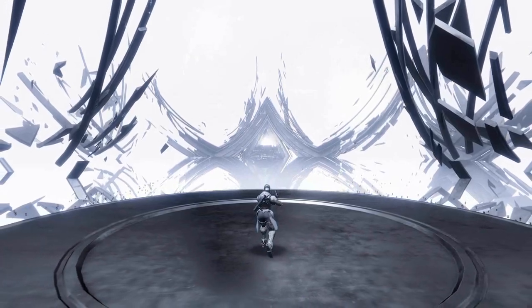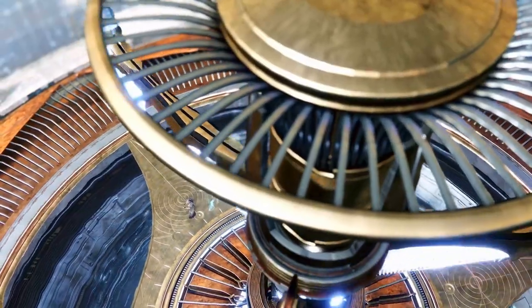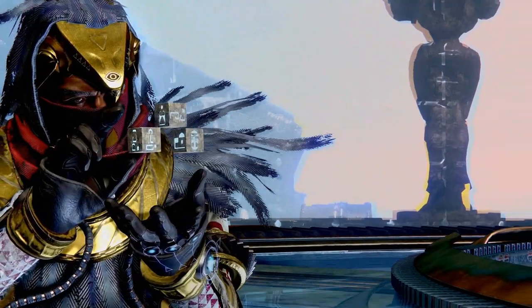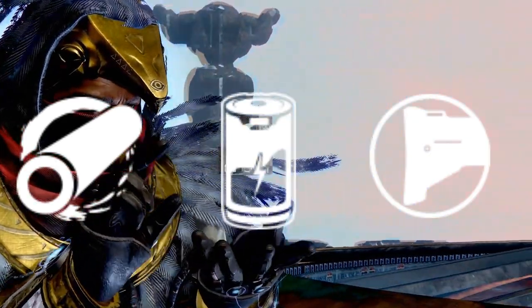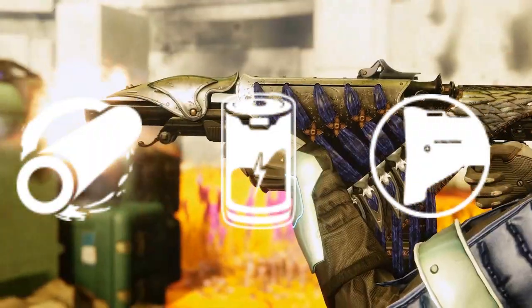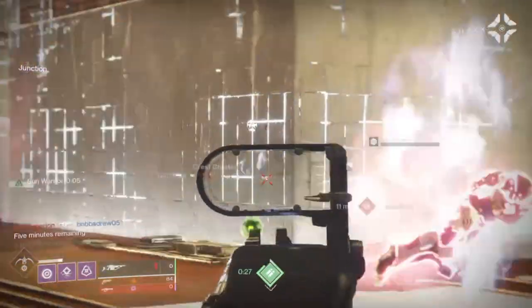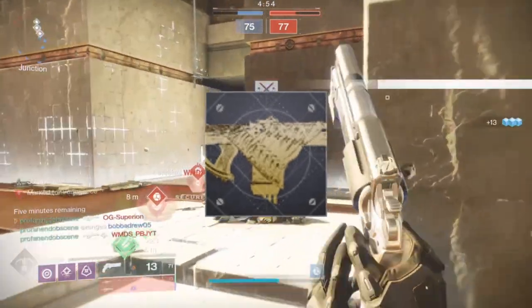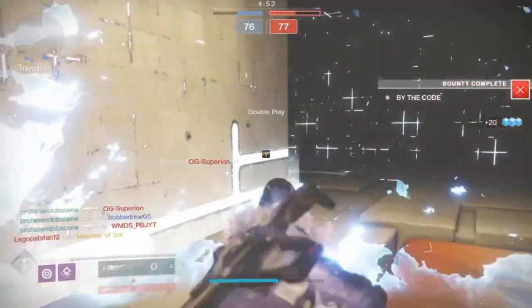If the stats haven't made it abundantly clear, this is definitely a close-range fusion rifle, which will be really interesting to see how it works out in gameplay. The Bastion also comes with Hammer Forged Rifling, Liquid Coils, and Composite Stock. It also looks like the Bastion will have its own catalyst, but whether that is released on day one is unknown at this point.